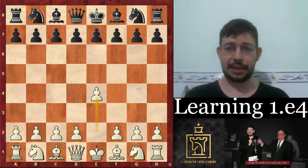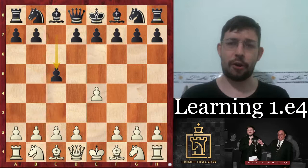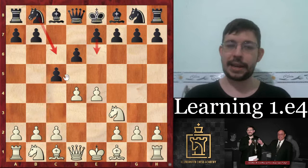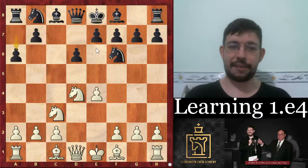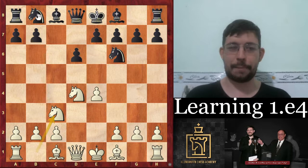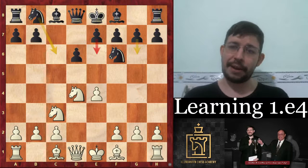So in any case, while constructing an E4 repertoire, I think the biggest question for most club players and online rated players is what to do against the Sicilian Defense. When I started learning E4 in my early teenage years, I tried to learn the Open Sicilian — meeting D6, Knight F6, and E6 all with D4. But I was a little overwhelmed by the wide range of choices Black could play: the Najdorf, which can be played with E6 or E5, the Classical with Knight F6, the Dragon with G6, the Scheveningen with E6. It's a lot of different positions to learn.